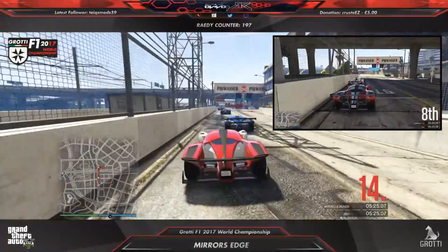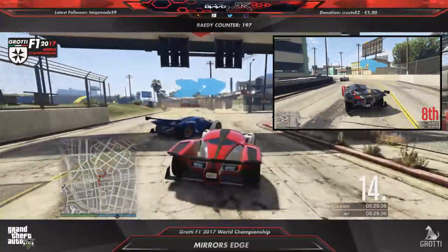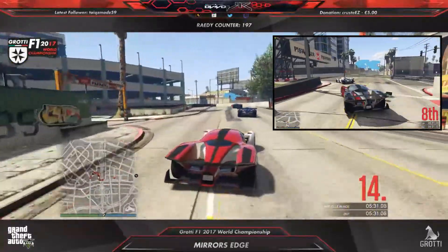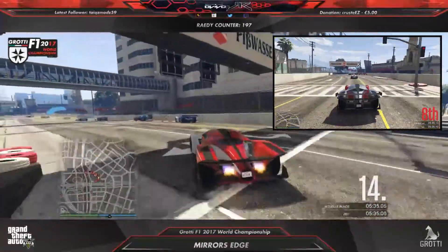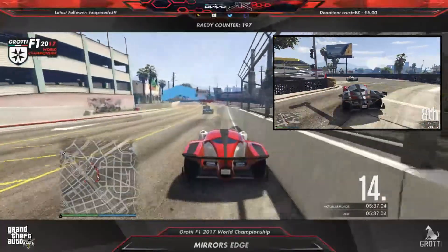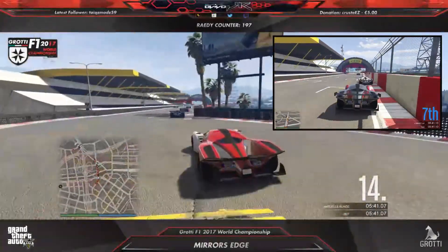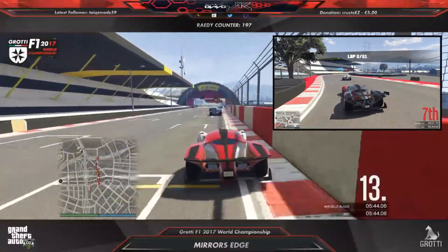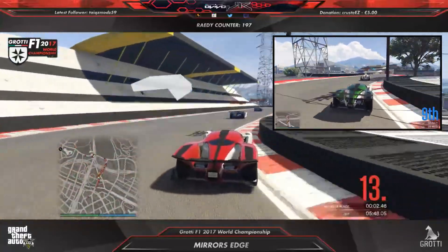Maybe I can get a run on this straight here, which is quite nice for overtaking. Trying to go for the inside — oh, little touch there on the rear of Yolo. Luckily he didn't spin out, just a little bump, so still in 14th. But here on Benimi's screen we can see that Stocking had a little crash for Fathom Racing. She is still standing there — unfortunate for her, losing quite a lot of positions.